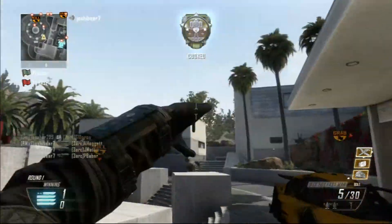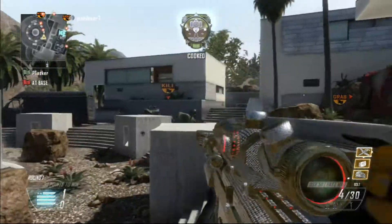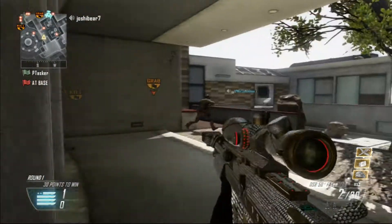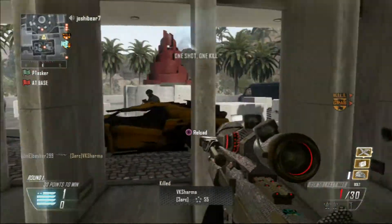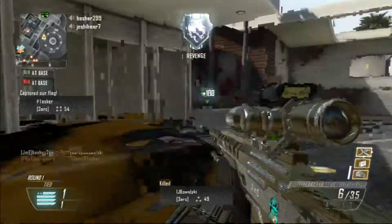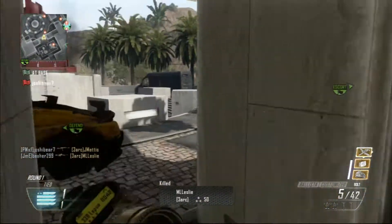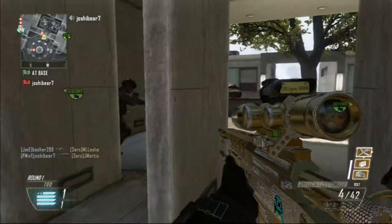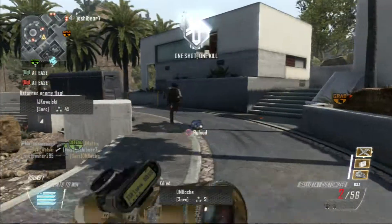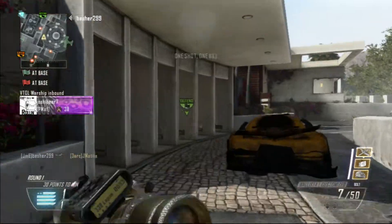On your feet! On your feet! Enemy down! Attack reload — our flag has been captured. We have the enemy flag. Drop their flag. Constable flag returned. Shoot her down! Friendly VTOL warship inbound.